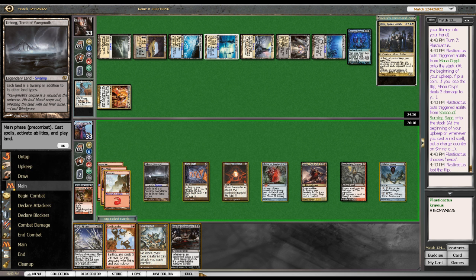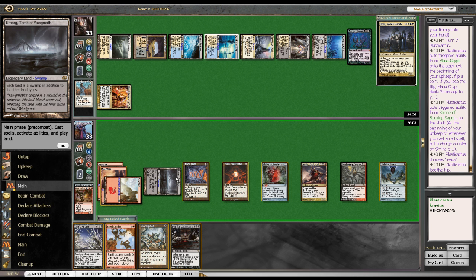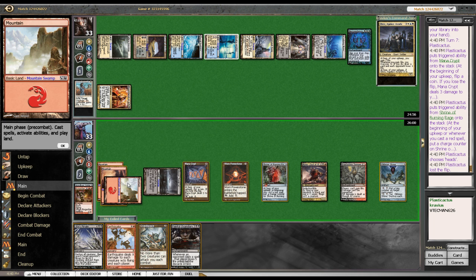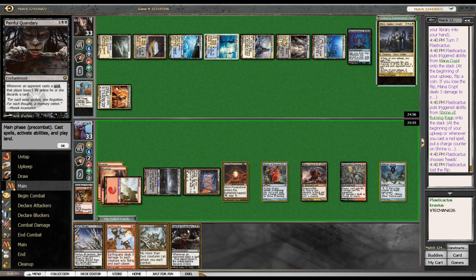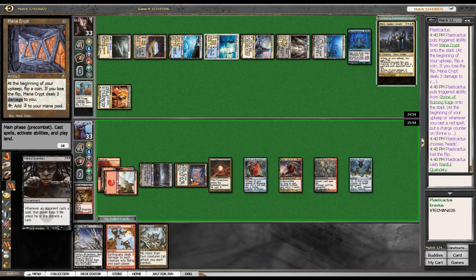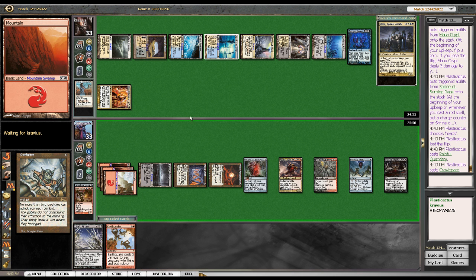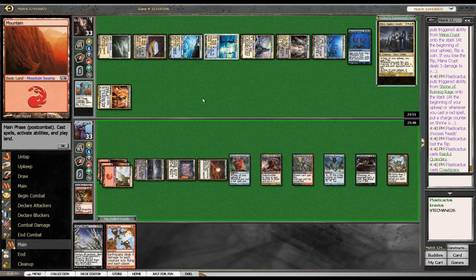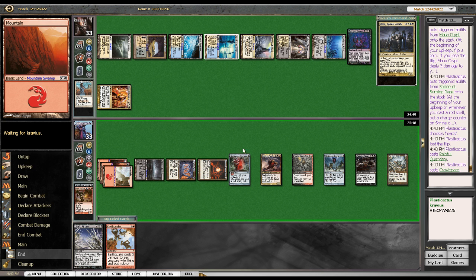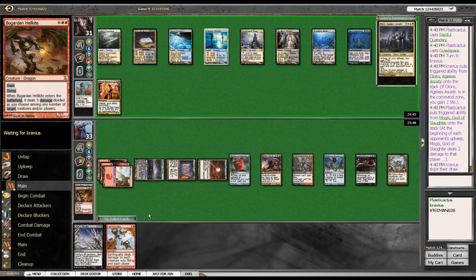I lost the flip! Very, very nice. You know what I really need? I've got the Urbarg, you dumbass. So here's Painful Quandary, and I'll put down Crawl Space 2. I'm never blowing up this Oblivion Ring, it looks like. Go ahead and hit me far, far again. Shroud of the Burning Bullshits is gonna do some heavy damage this game. Might be time to Earthquake next turn — let's see what he plays.